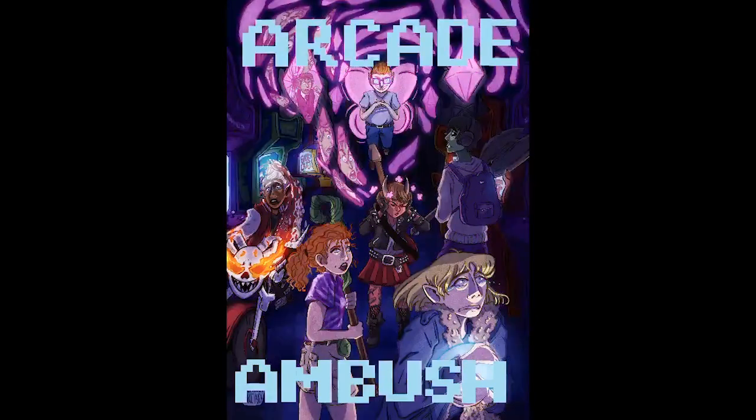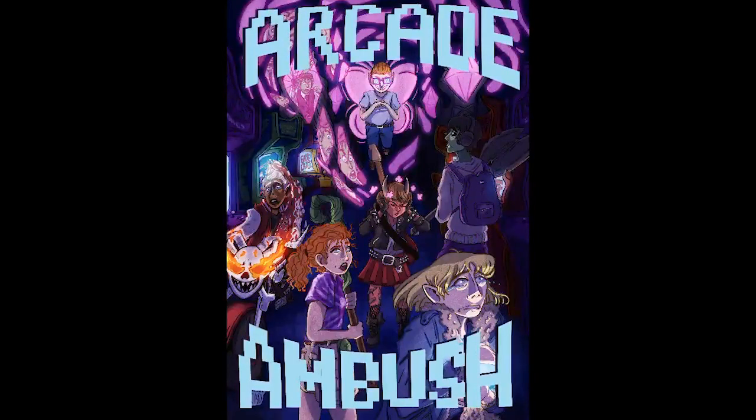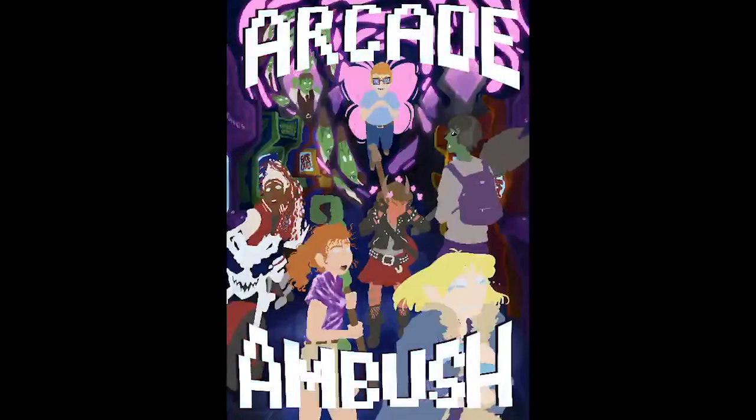Then for fun, I make some pixelated text that says 'Arcade Ambush,' which is the name of the Fantasy High episode I based this off of. I warp it a little bit to make the letters arc around the main drawing so it isn't getting in the way of any of the important design work. I end up making it red, because that's a color that's in the piece but not used super often. I duplicate it and have a dark blue version on the bottom.